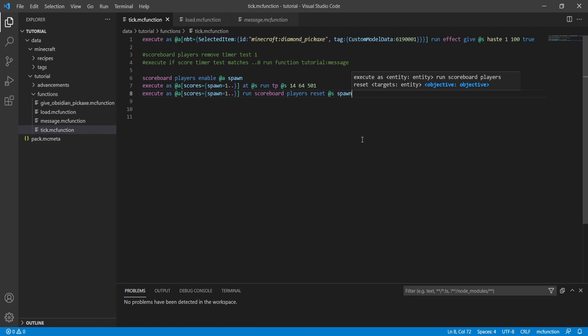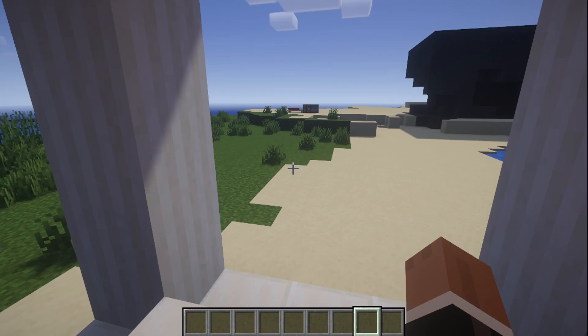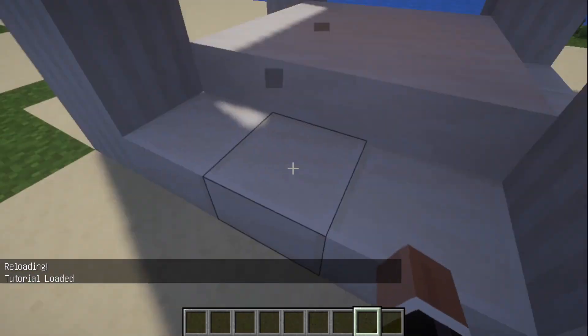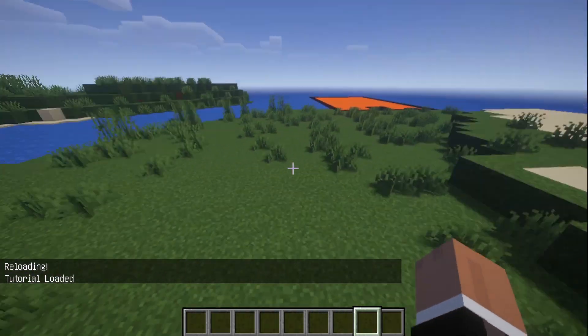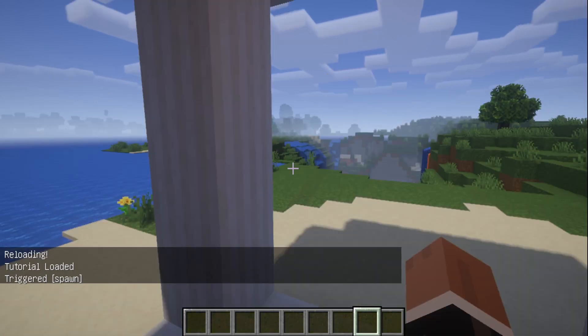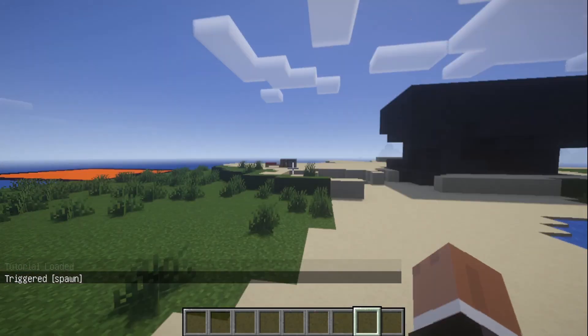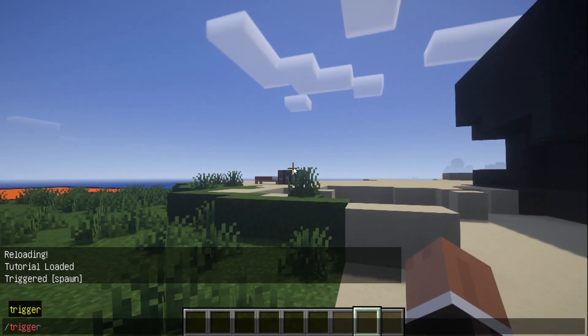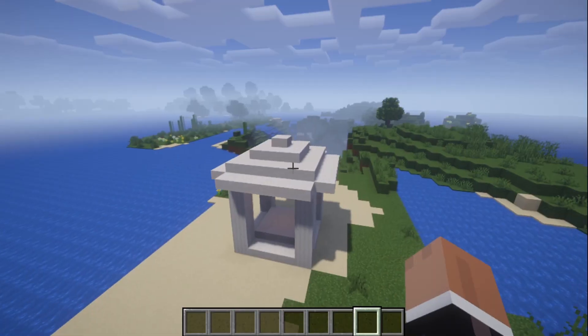Back in the game, we reload our data pack and now we are able to move again. Let's test the trigger: slash trigger spawn — boom, teleports us right back to spawn. We can move, and we can do it again. There we go — it's working perfectly.